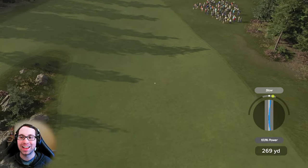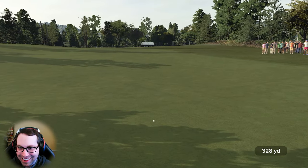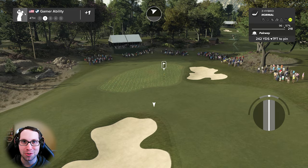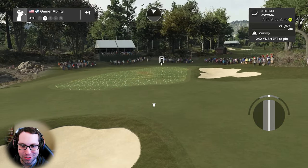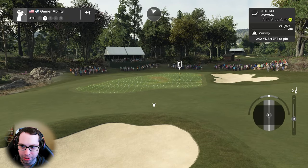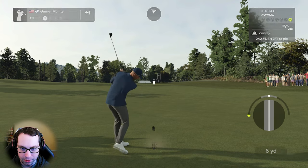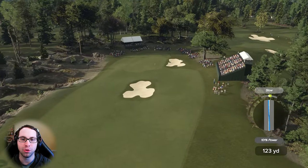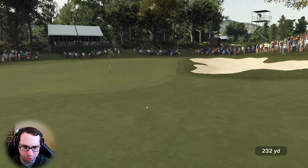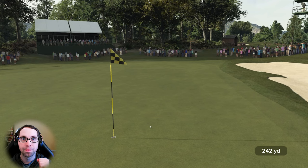That's my new calculation — how do you hit more fairways? Aim for the rough! This is about 240 yards or so. Welcome to Gamer Ability, home of the best fairway percentage in PGA 2K23. I think we go hybrid here — three hybrid, could hit that down the slope. That's a great swing, wow that's beautiful. That's perfect.